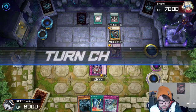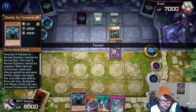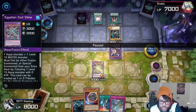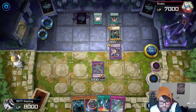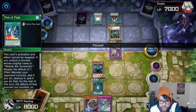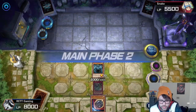Now I'm going to bring out Obelisk. I bring out Egyptian God Slime — Egyptian God Slime lets me summon it by using a level 10 Aqua monster, which is what my Metal Reflect Slime was, and then I can summon Obelisk from there. Then I use Fist of Fate — Fist of Fate allows me to destroy one monster on the field, and after I do that I can destroy all his spell and trap cards. There goes Swords of Revealing Light. Then I attack his Dark Magician for 1500 damage.